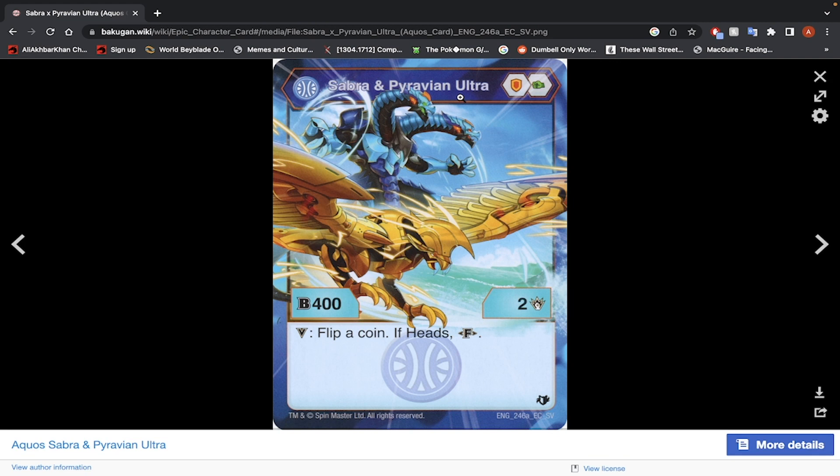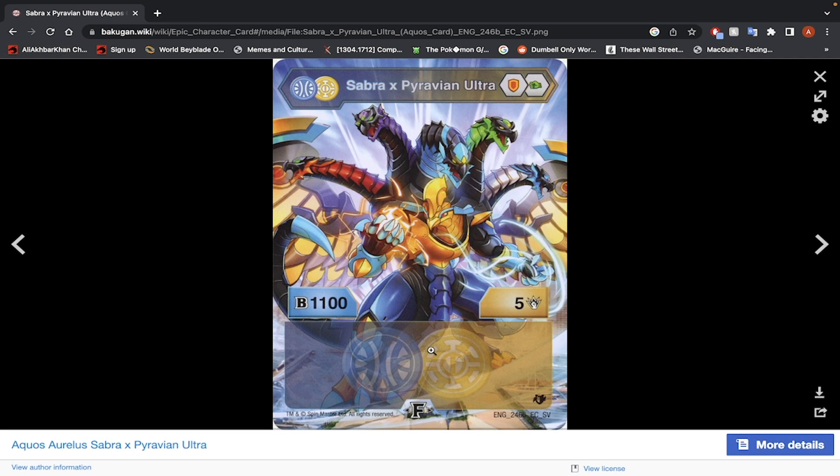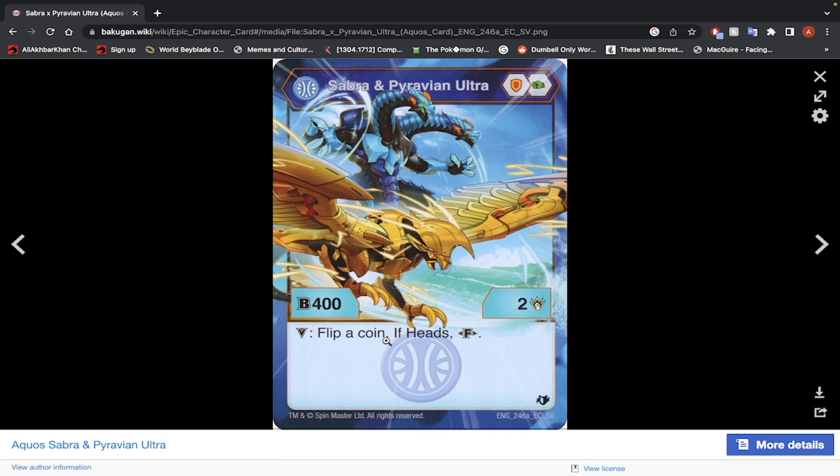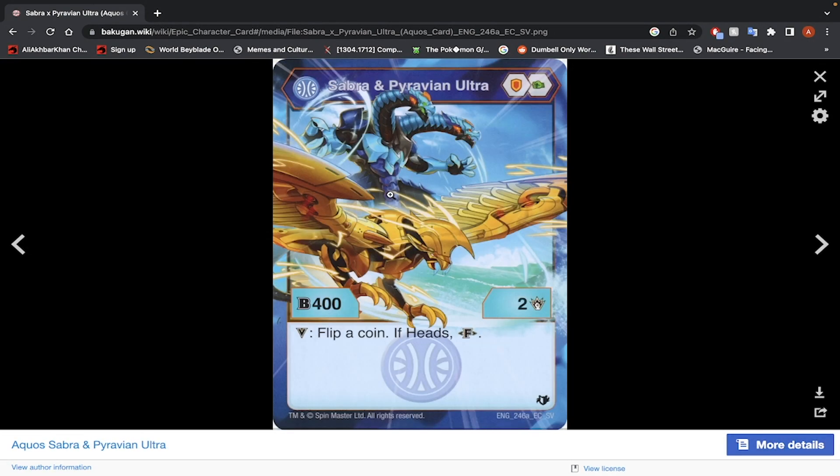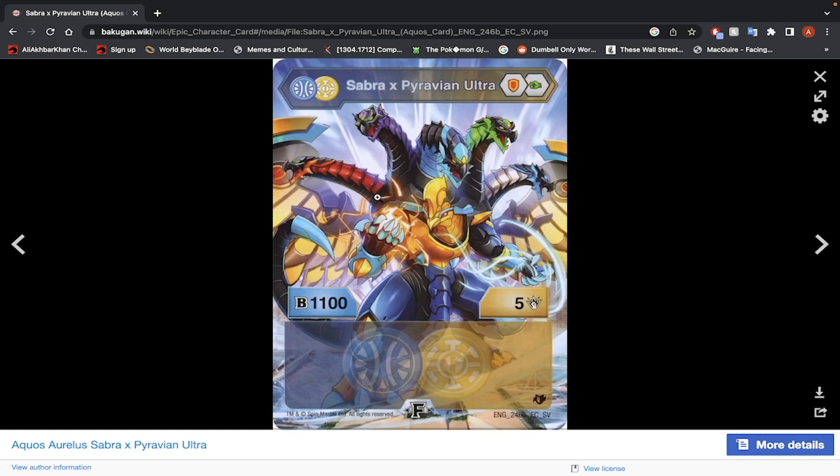Sabra and Pyravian Ultra — Shield Core and Green Fist, 400-ish B-Power, 2 energy to fuse. Flip a coin — if heads, fuse. Fused stats: 1100 B-Power for 5 damage. So you get the 1600 or the 10 damage. With a 50-50 chance — sure, why not? It's a weak yes because there's a bunch of gambling, but look at that — it's a cool fused Bakugan. 1600 B-Power is not bad and you can fuse for free if you're lucky. Yeah, use this.